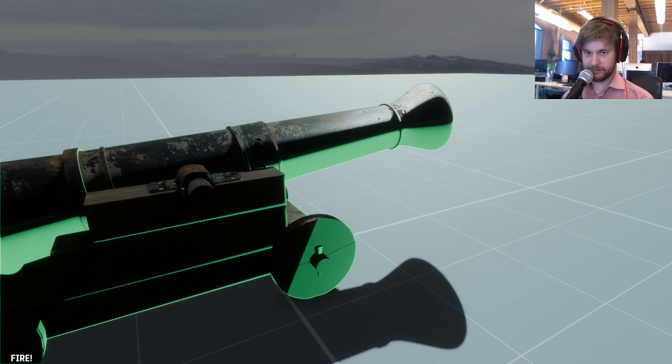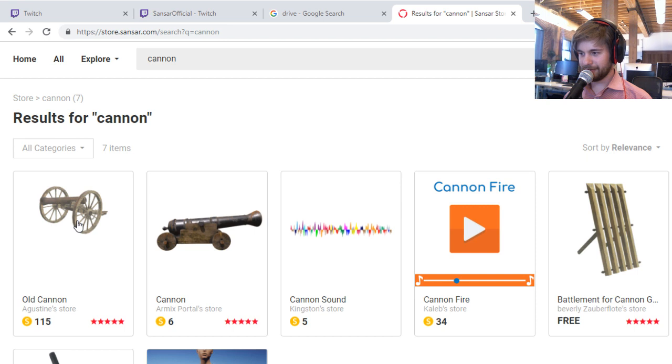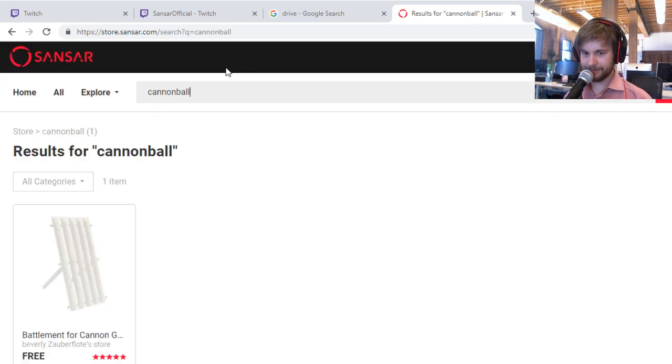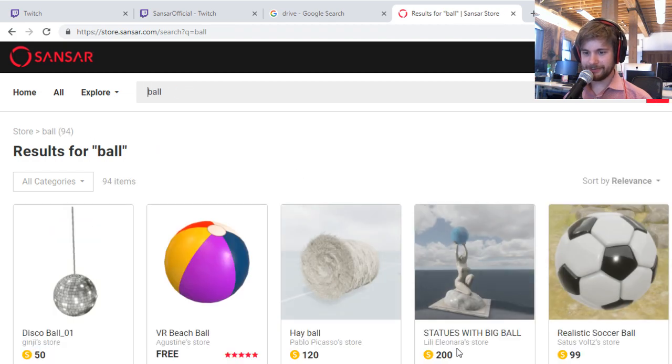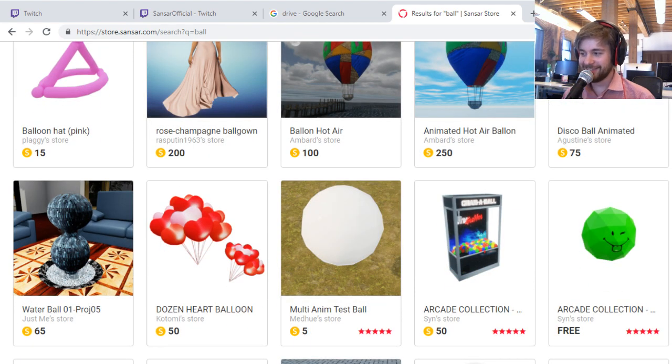The cannon - if we click on it, it will make a sound and launch a giant dice. Why does it launch a giant dice? Because no one on the store has uploaded a cannonball, and I'm not a 3D modeler so I just buy things from the store. If I go to store.sansar.com and search 'cannon', I get a Napoleonic Savoir cannon, a Parity Cannon, a Battlement, a Monopoly Beast cannon - that's it. If I search 'cannonball', you get nothing. Even if I search 'ball' I don't get much. Despite having free cannons on the store, there's no cannonball. Please, anyone, make me a cannonball to make this tutorial more valuable.